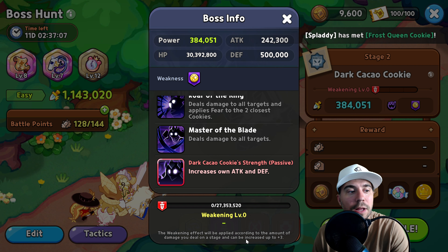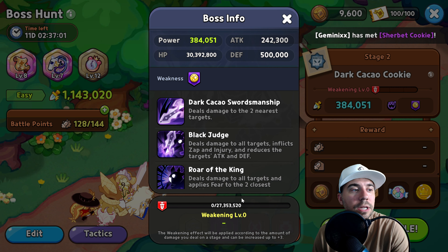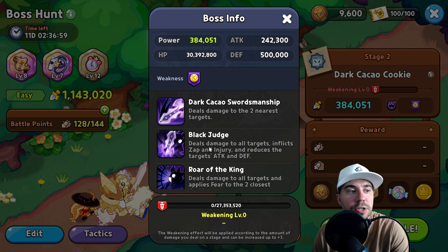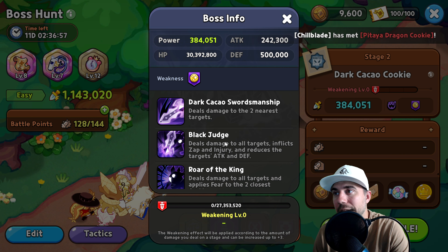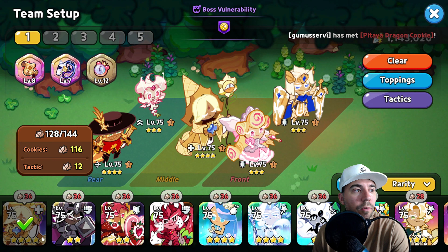Weakening effects will be applied according to the number of damage you deal on a stage and can be increased up to three times. The biggest one to always remember is Black Judge — the injury from this is absolutely brutal, and that's another key piece of our strategy.